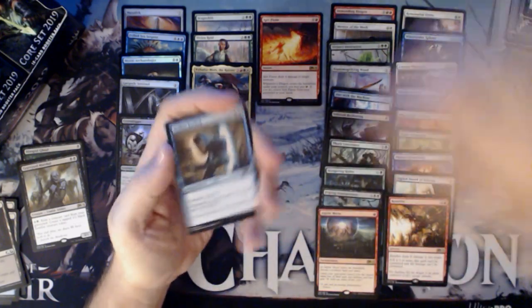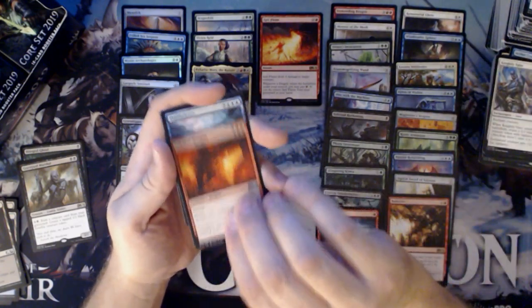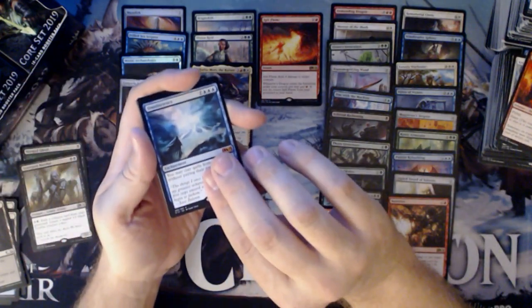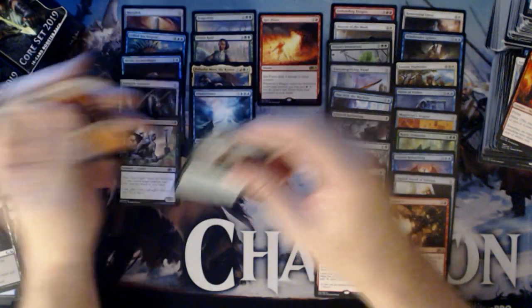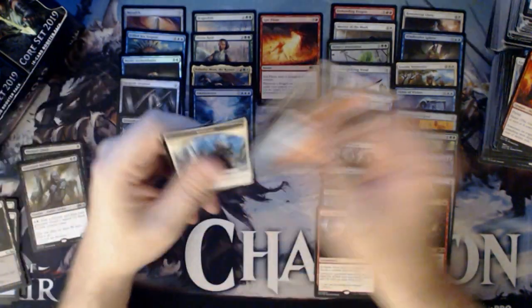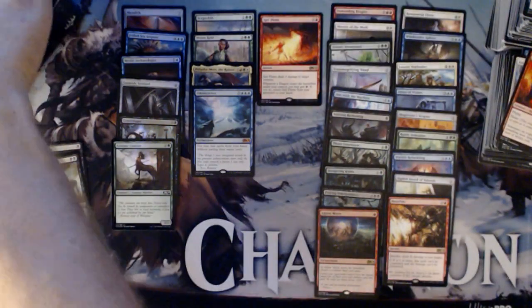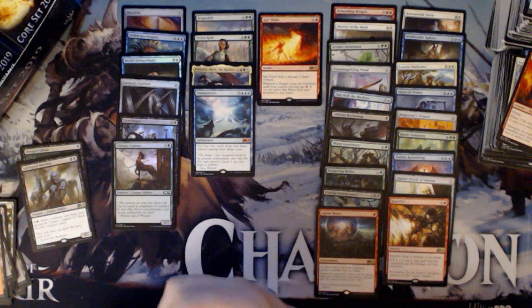We have a foil Aether Tunnel, Knightly Valor, Volcanic Dragon, and then Omniscience. Fourth Mythic. And we do have a foil Centaur Corsair — that's the second foil Centaur Corsair I've gotten. Duplication in the foil area is something you should not have. There are too many cards to have foil duplication. Very annoying.